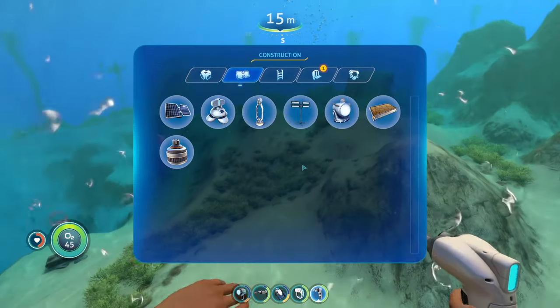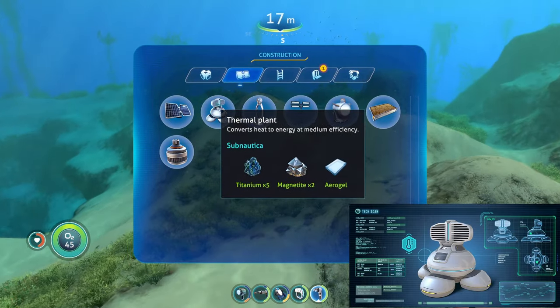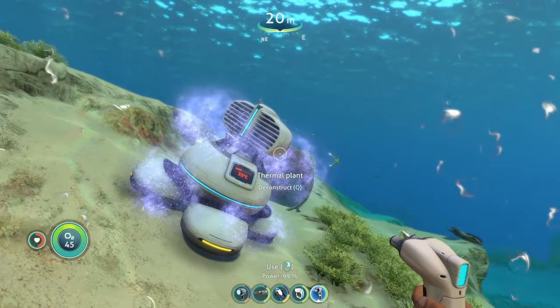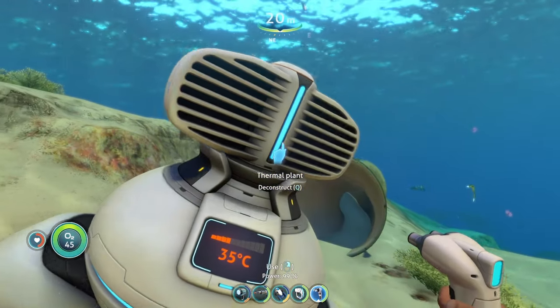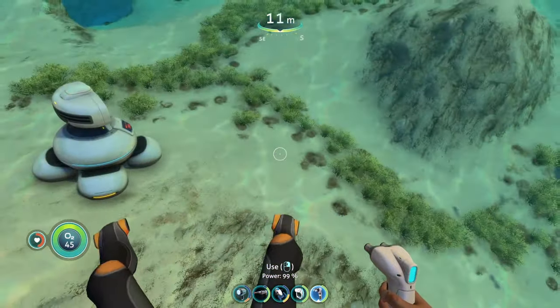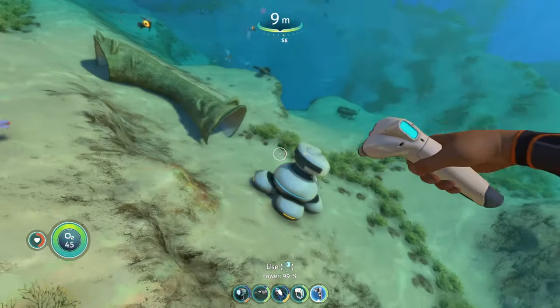The best power source for your base in this game is the thermal plant. It costs five titanium, two magnetite, and one aerogel to make. A single thermal plant on its own can only provide 250 power to your base, but if you put more down you'll be able to get more power in your reserve.